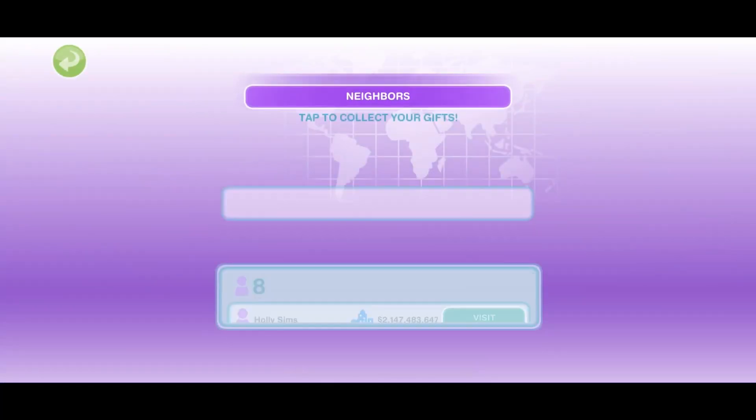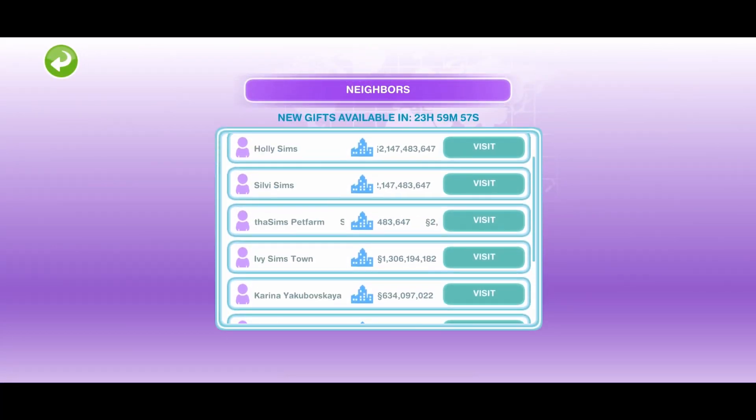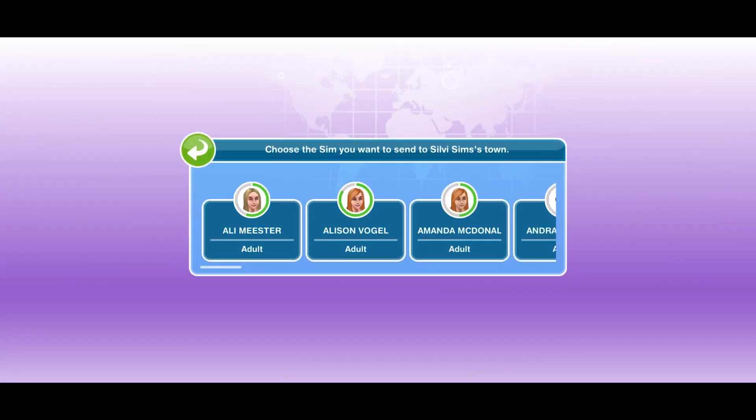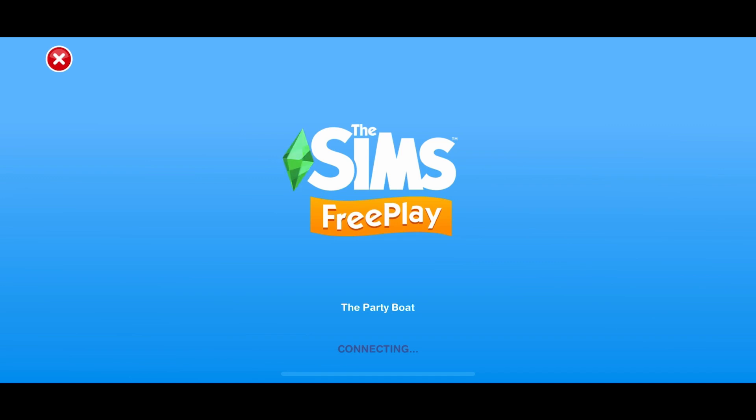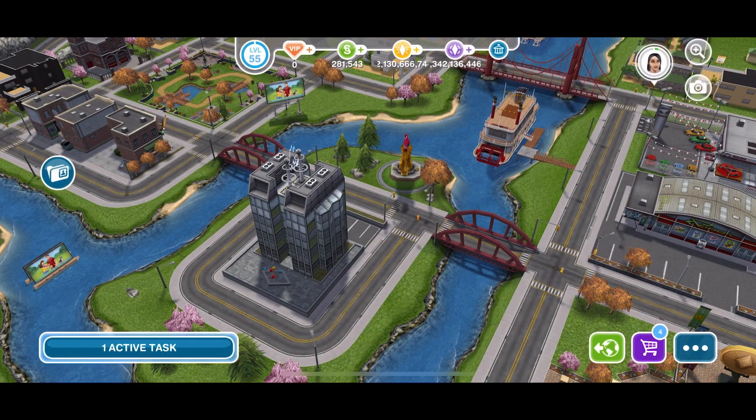Now I'm going to the neighborhood and collecting my gifts — I got money and I can get LPs too, which is cool. I went to a random neighborhood and I'm going to show you how to get social points, which is done by completing the tasks they tell you to do. They're pretty easy, but some of them take a long time.